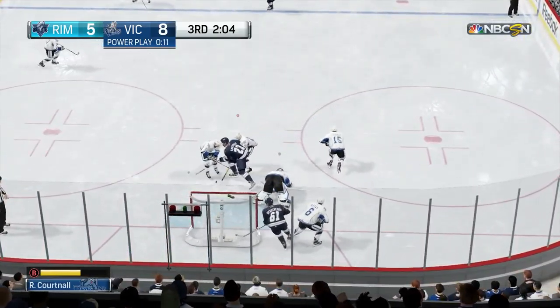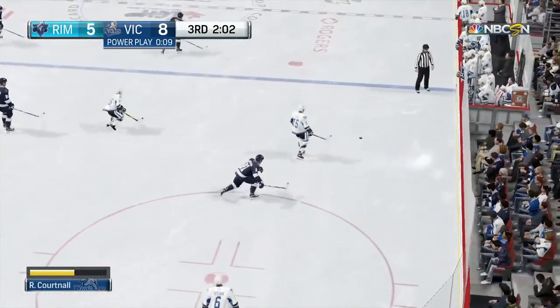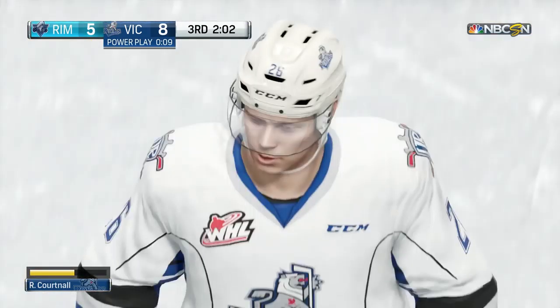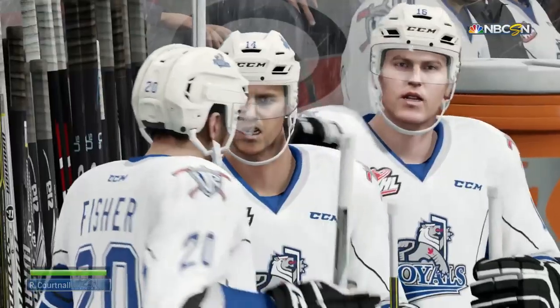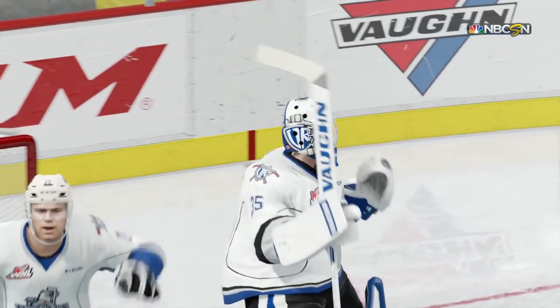8-5 in the third. Things getting a little chippy in front and that's going to be an unsportsmanlike call on Cortnall. He's going to end up going to the box and pretty much sit there for the rest of the game minus two seconds. They're going to win this game — they don't give up a goal while he's in the box. It's an 8-5 victory.